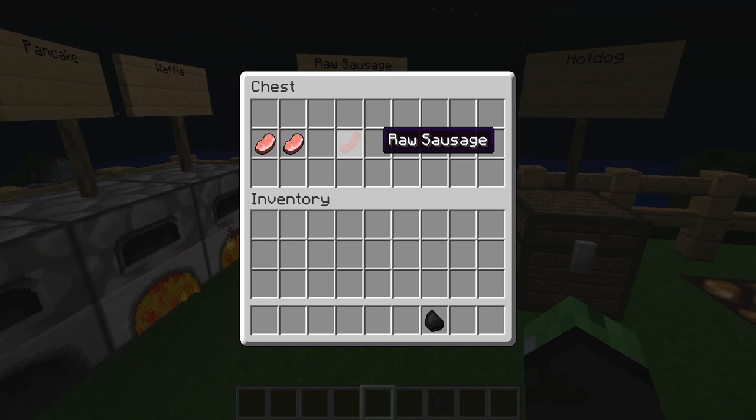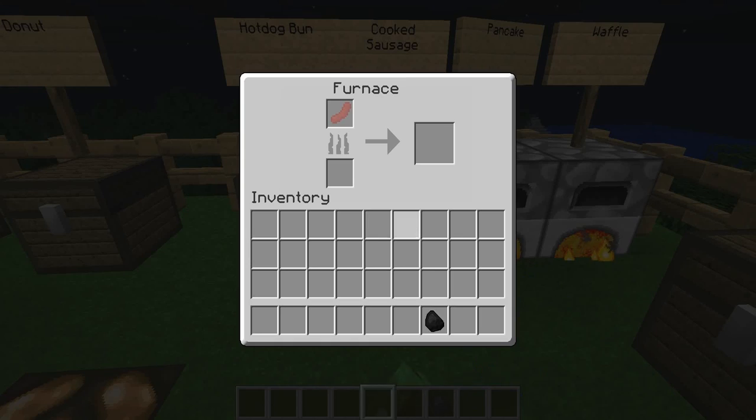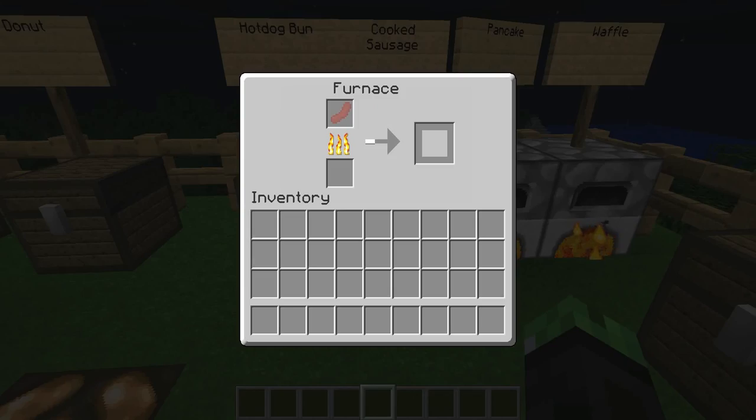To get a hot dog, you're gonna need a cooked sausage and a hot dog bun. To get a cooked sausage, you put coal in the furnace with the raw sausage and cook it into a cooked sausage.